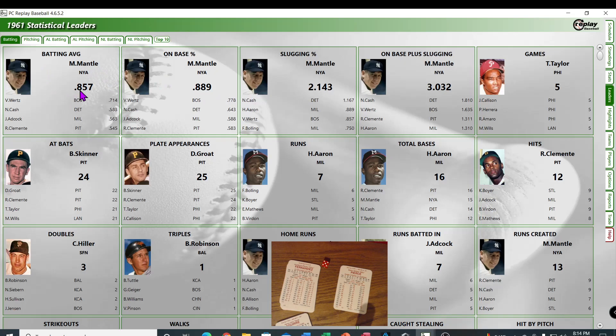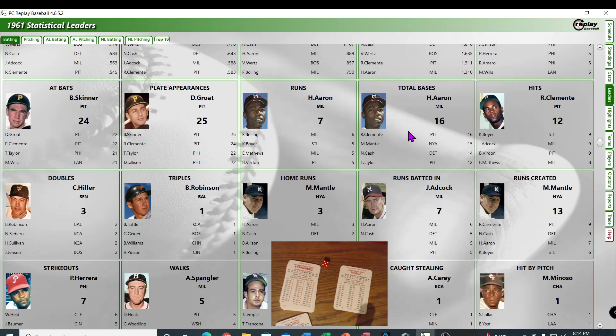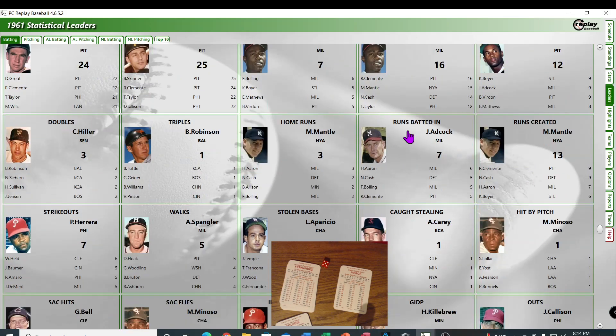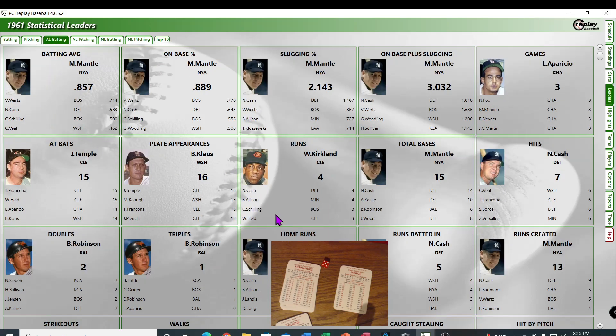Here's the standings as they are right now. Detroit's climbed back up to 2-1-1. The Yankees are falling — they'll be moving up. Here are the batting leaders — look at that Mantle, 8 for 5 of course it's so early. On-base percentage Mantle, slugging Mantle, on-base plus slugging. Total bases for Hank Aaron, Clemente, home runs — Mantle with three. This is both leagues. AL batting — Norm Cash got two home runs, Bobby Allison's got two. Pretty neat stuff.